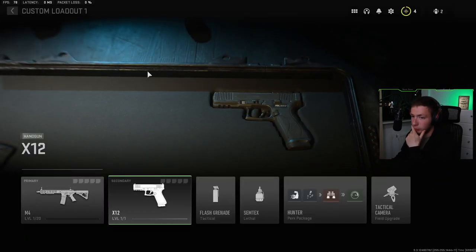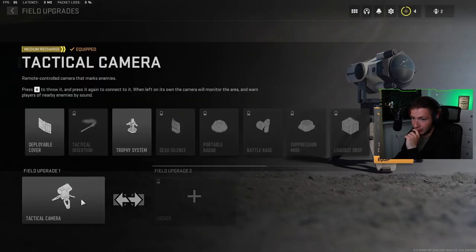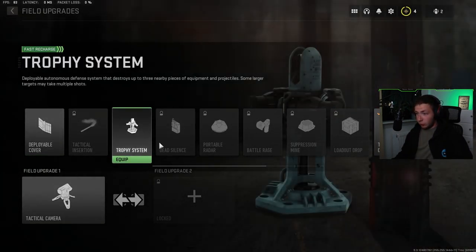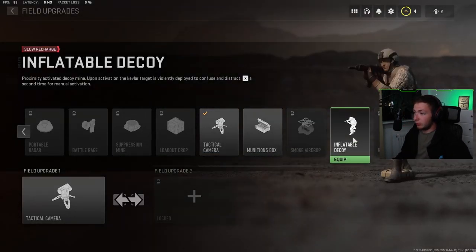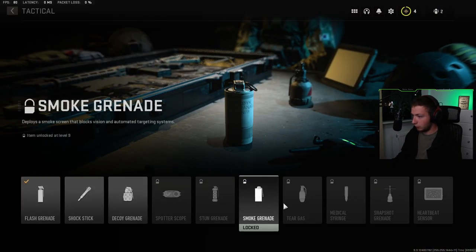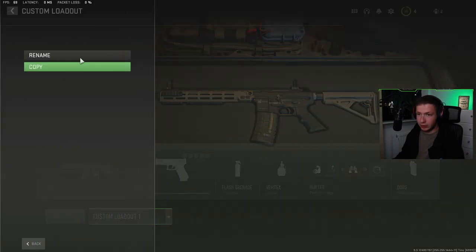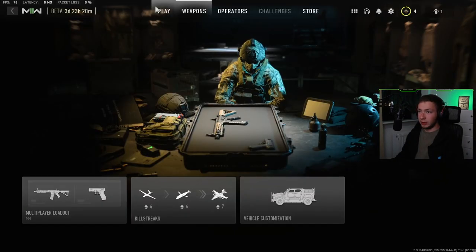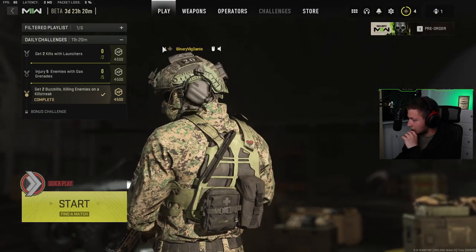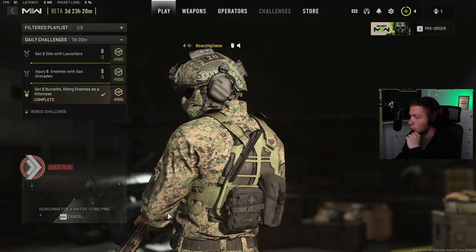This is the custom loadout I've made — I think I can rename it 'Custom One.' I do want to change the tactical though. Options include deployable cover, trophy system, tactical camera, munitions box, inflatable decoy, and DDOS which deactivates electronics and disrupts enemy sensors. Heartbeat sensor unlocks at level 28. This is my current custom loadout — I'll rename it 'M4.' Let's jump into another game. I want to run with my own loadout this time.